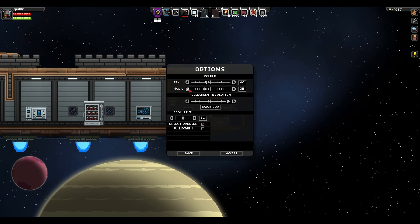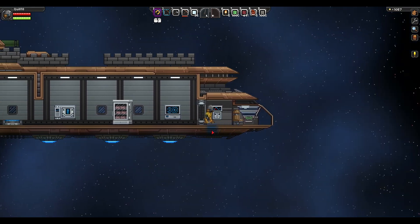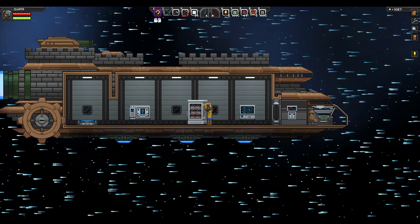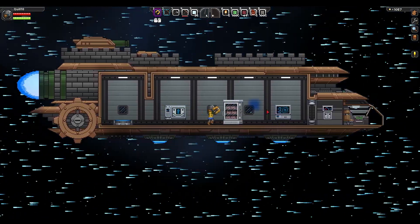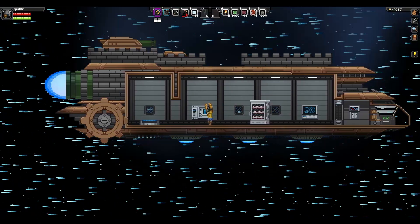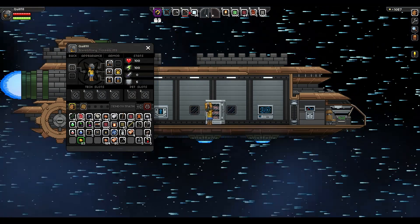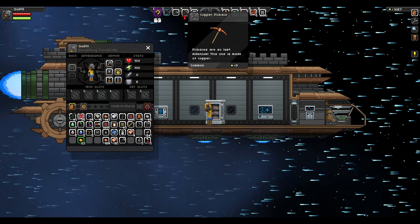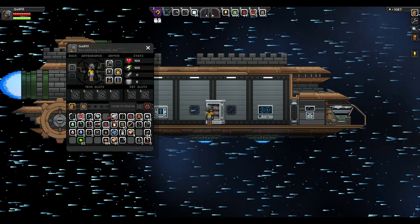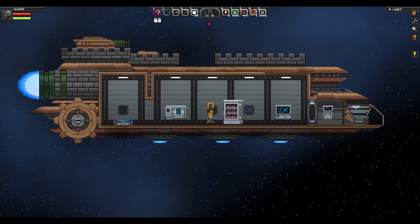One of the first items you start with is the matter manipulator, which basically will do anything — you can do mining with it, but it's very slow. It's your omni-tool. So first you do a little bit of mining with your matter manipulator, then build yourself a stone pick, use that to mine faster and find some copper, then upgrade to a copper pickaxe. Also, I can repair this pickaxe — they never break, but if they go down to zero health they go slower and slower. You right-click on the pickaxe with some copper ore to repair it to full. That's actually not obvious — I should make a tips video.